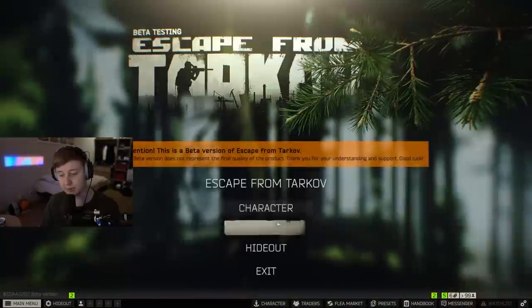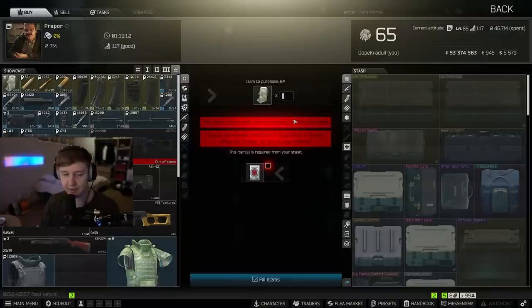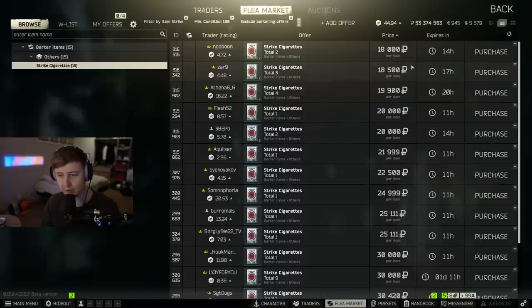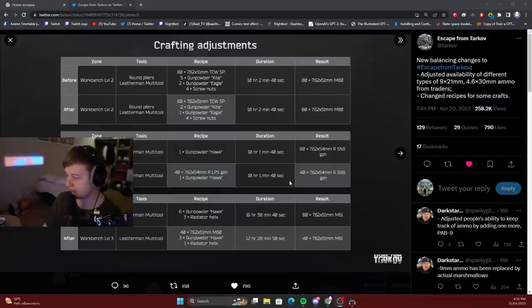However, you can still buy BP bullets from Prapor as a little trade. On max level, he sells packs of BP bullets — for one pack of Strike cigarettes you can get 8 bullets. So if you really want BP bullets, this is the way. Also, right now you can craft only 40 M61s instead of 80. That's another big change.